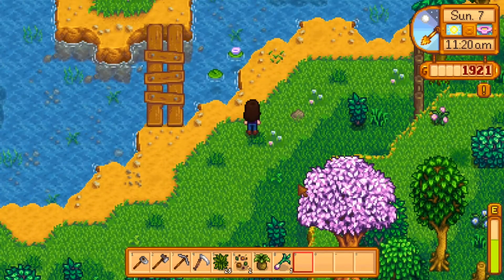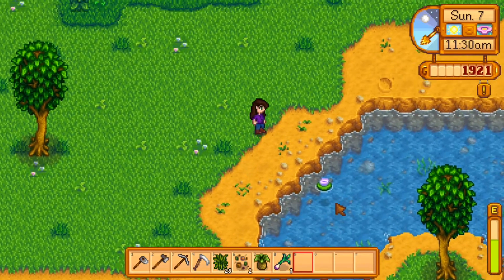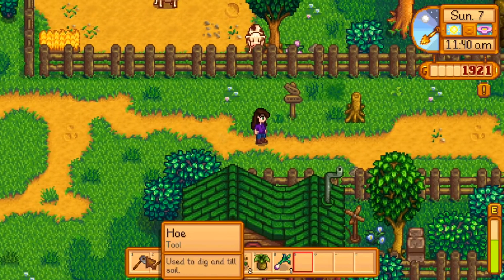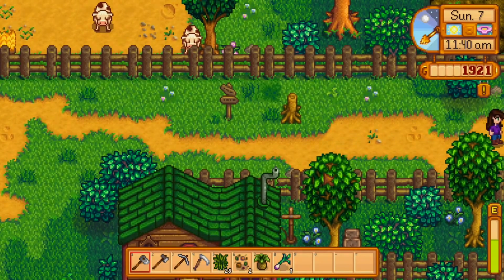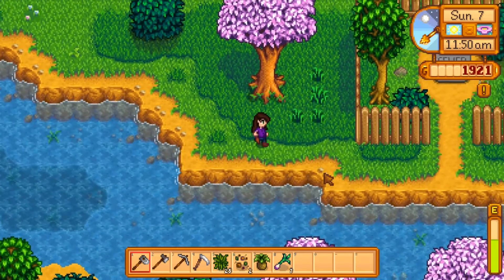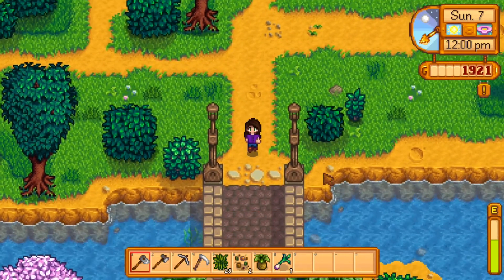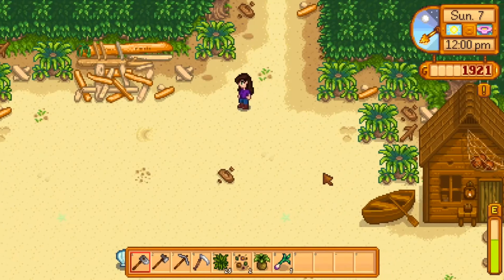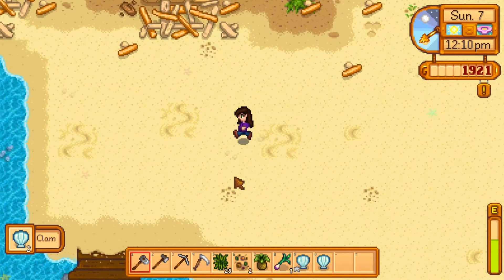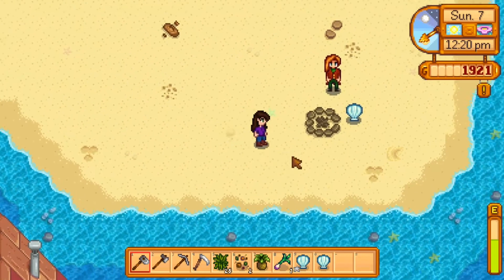I think we built the bridge last time, so let's go and check out the beach if we can find some coral, sea urchins, or anything like that. I really need to keep my eye on worms as well. I love this music — it's just awesome. We could definitely use money. There's something already — let's get those. Any worms? Nope. And there's one more clam — awesome!